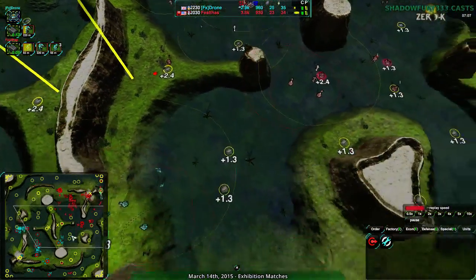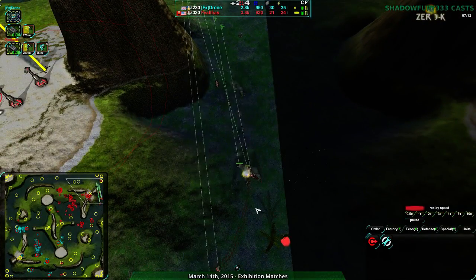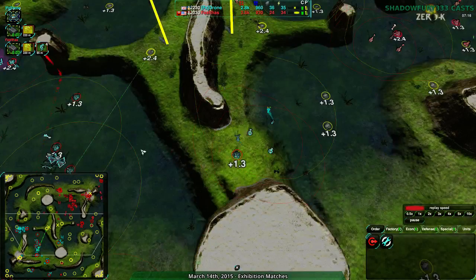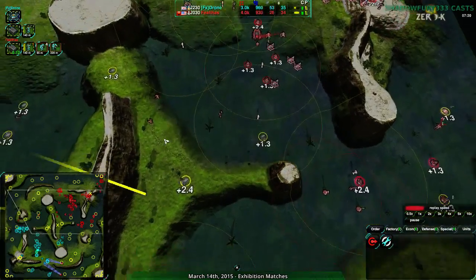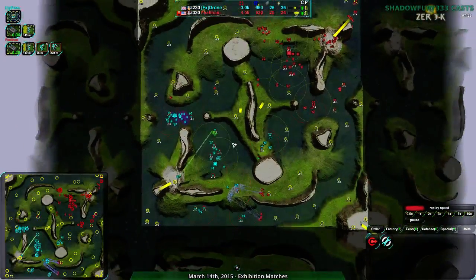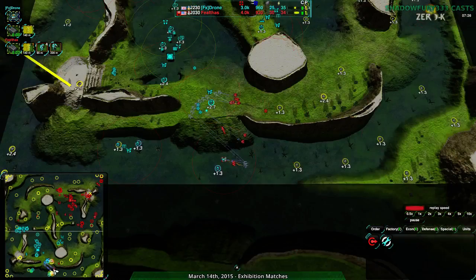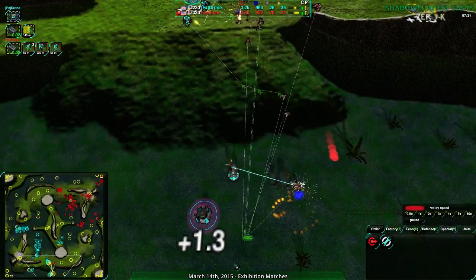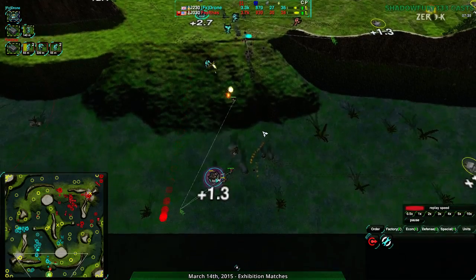Drone is losing all of their Glaives in the process. On a map this size, paying attention to everything is very difficult - I'm not trying to harp too much on Drone. It is a hard thing to do. It's just worth knowing why a Glaive or set of Glaives died. Were there controllers paying attention? If the answer is no, well that explains it. Zero-K is the kind of game where if you don't pay attention to a unit, it'll still do something - it just might not do the best thing. It might get itself killed.